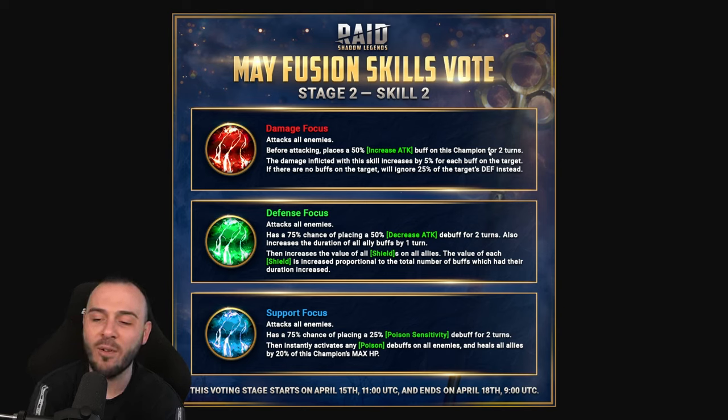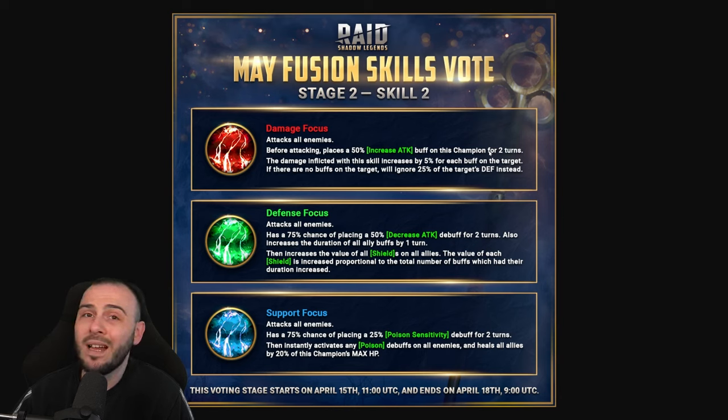The value of each shield is increased proportional to the total number of buffs which had their duration increased. This can be very nasty because you're going to have a lot of buffs if you're planning to use him in Hydra. The Corporal and Cadaver team is dead now with Brogni, so it's not as relevant for that. But overall it's still interesting - maybe something else will come in the future that does crazy things with shield value. It's a very solid skill: increases buff duration, decreases attack AoE, deals damage, and increases the value of shields.